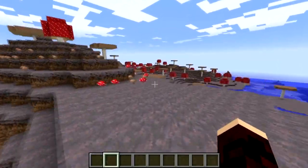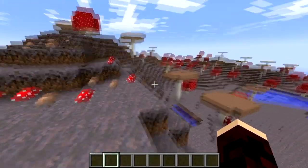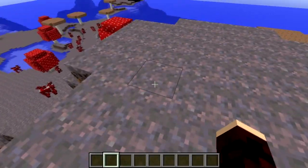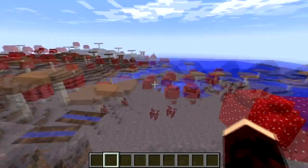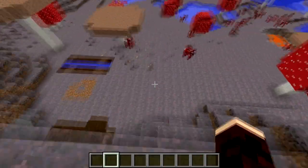Mushroom Island is a rare biome in Minecraft, found in the middle of the ocean, and has a mixture of flat plains and steep hills. Instead of grass blocks, it's covered in mycelium, the creeping purple block. It's one of only two biomes where huge mushrooms grow naturally, the other being roofed forest, and mushroom plants will grow in full sunlight in this weird biome.